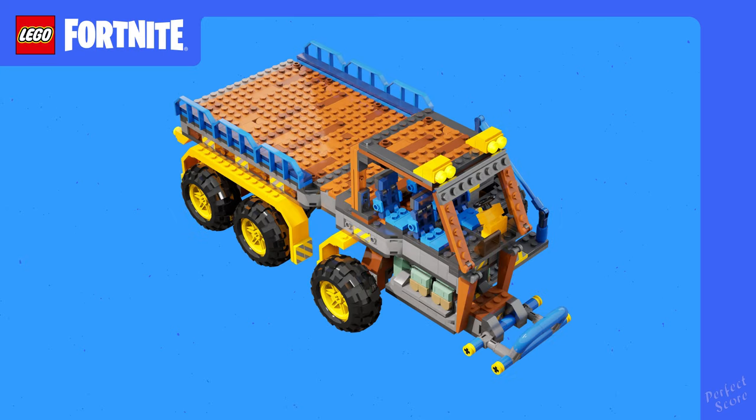And then we have the big monster, which is the hauler. Let the hauler do the heavy lifting because there's plenty of room in the trunk. Unlock the recipe for the hauler by adding frostbine to your inventory, which is usually found in the frostlands biome.